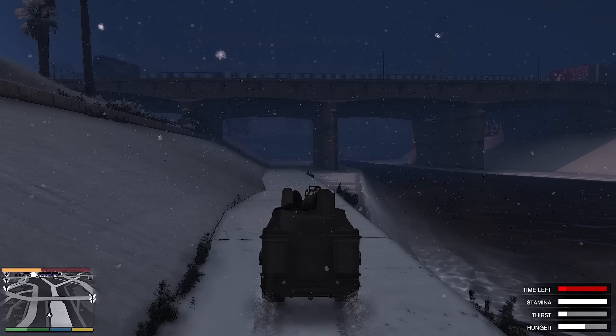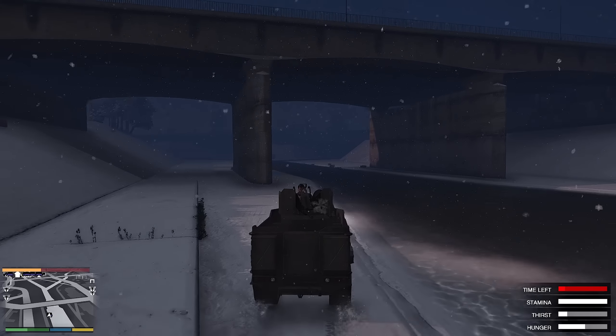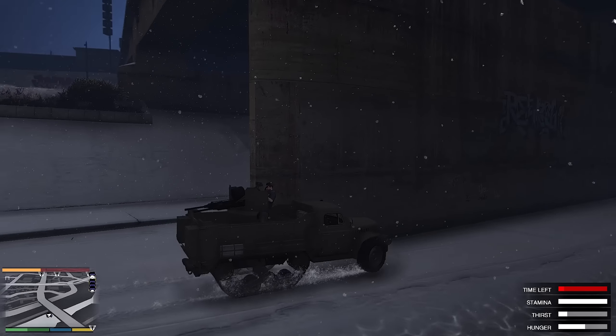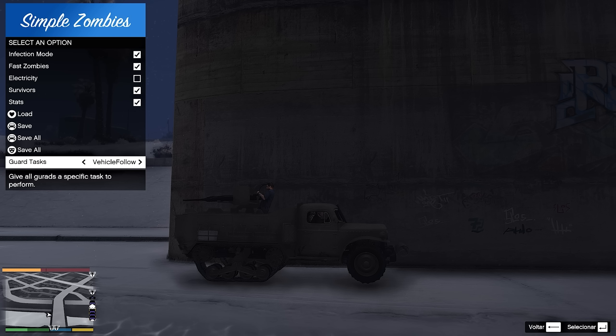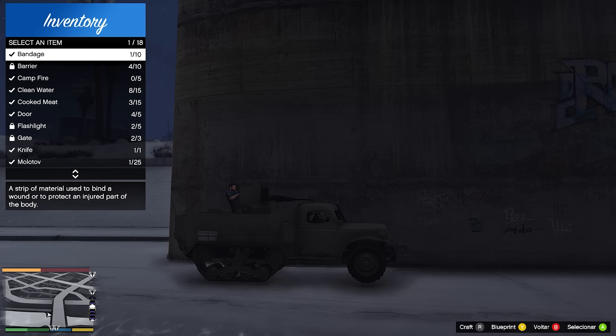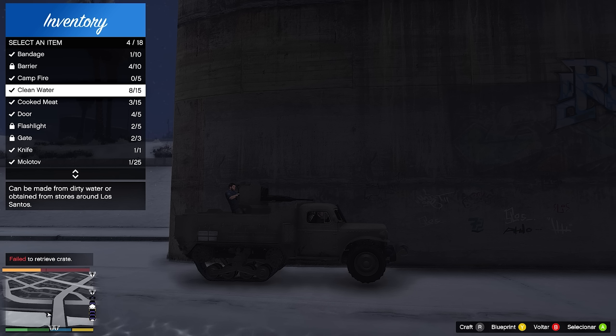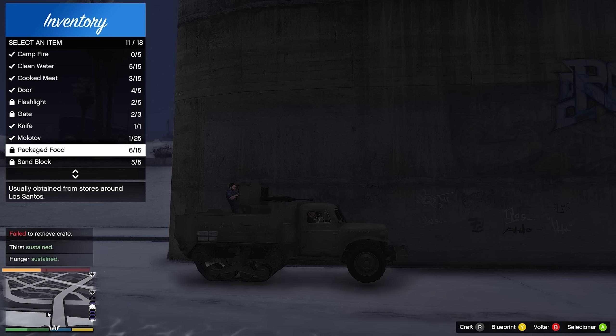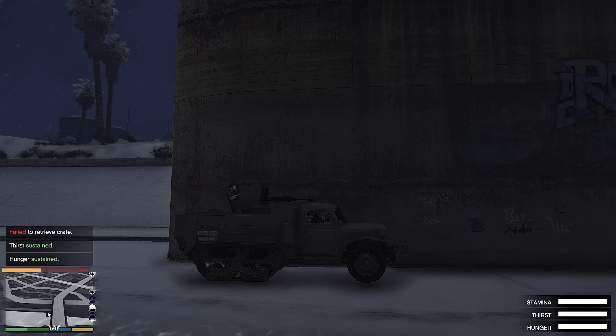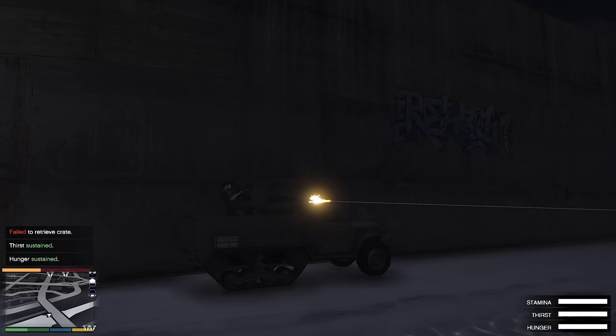Acabou que ficou só dois mesmo vivos. Os outros sobreviventes acabaram morrendo pelos corredores. Vamos estacionar o caminhão de guerra aqui. Vamos colocar esse sobrevivente pra ficar estendinho, pra ficar quietinho. Vamos abrir o nosso inventário e vamos ver o que tem aqui pra gente beber. Eu preciso beber água, porque senão eu vou ficar desidratado. Eu tenho oito águas limpas. Vamos tomar três águas. Pancake food, vou pegar duas. Todas as barrinhas já estão cheias.